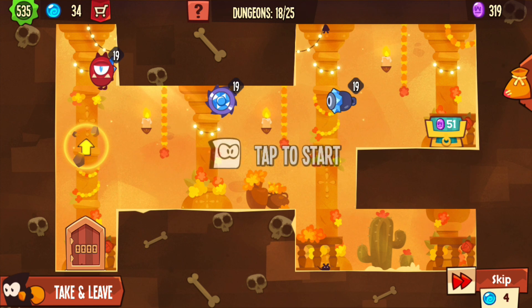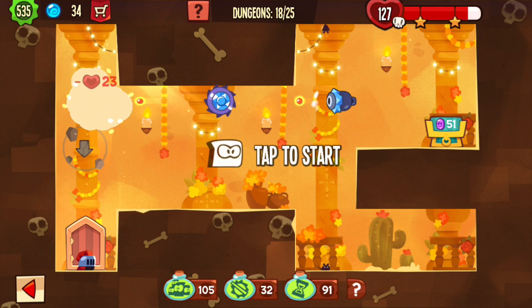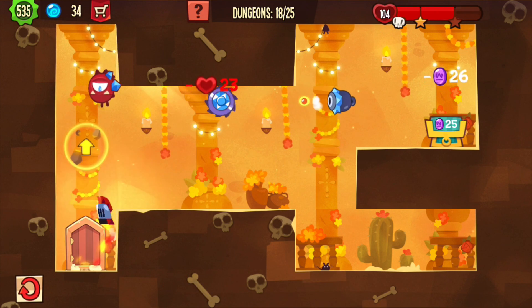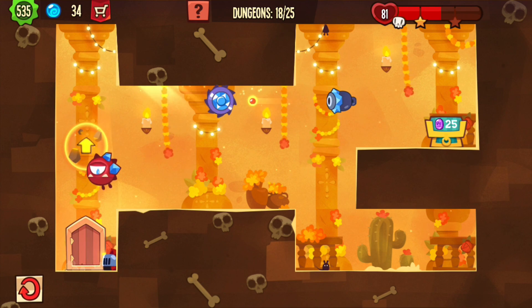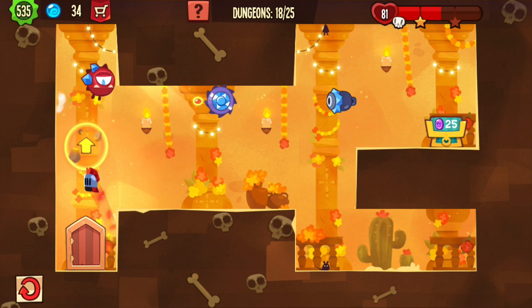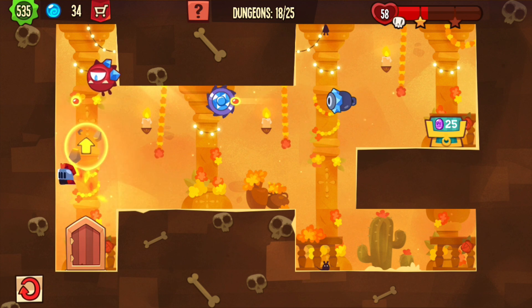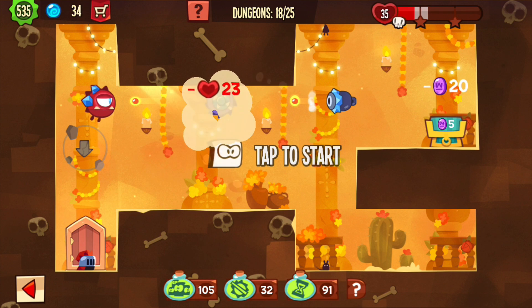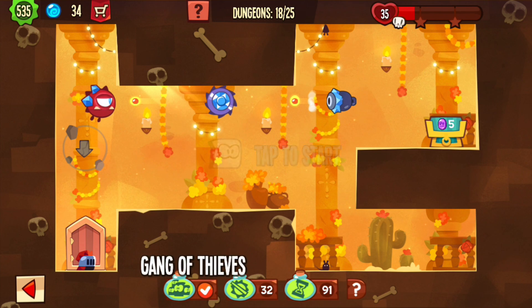It will be very easy with Gang of Thieves. This is a drop-flame, but he can't reach me. I can jump over like that — that's nice. Wait. Oh, a fucking saw. Let's use Gang of Thieves before we die here.